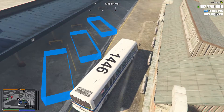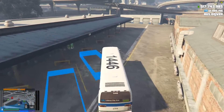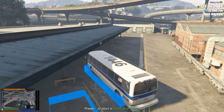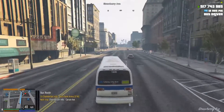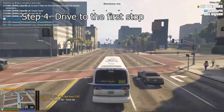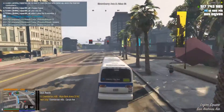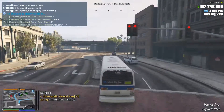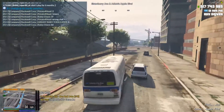When you're here, if you're just getting started you'll only see the first blue rectangle. As you level up and buy higher tier buses, you'll get more blue rectangles. Just drive into it, press E, and you've started your route. Then basically just follow the blue line on the GPS — it will take you to the stop. It also tells you where it is; for example, it says Chamberlain Hills, Carson Ave.